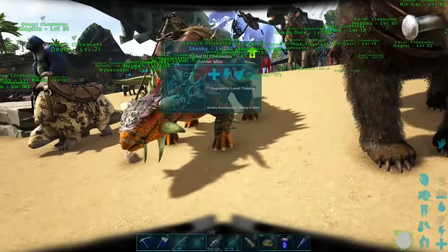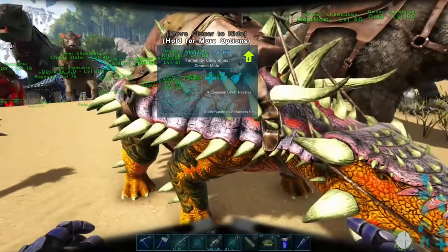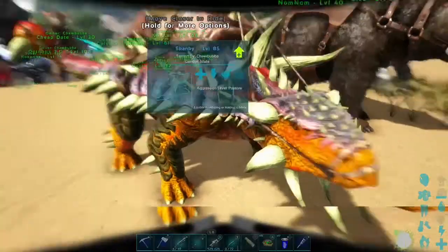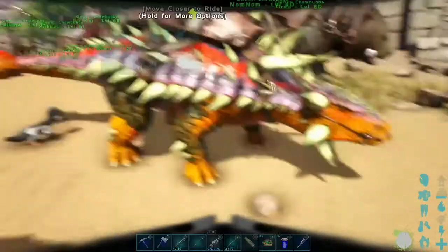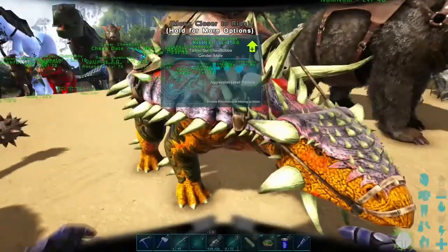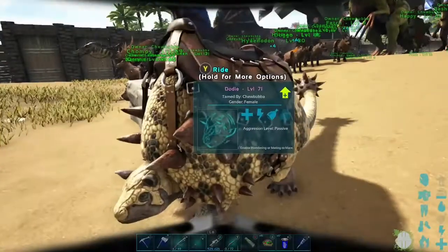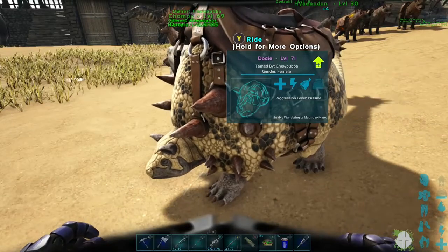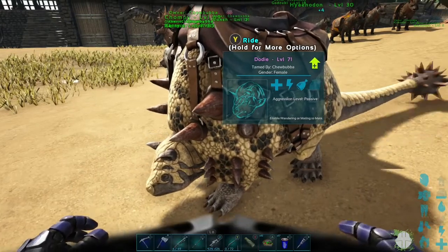Running down, these are all my utility dinos. This is Skanky the Ankylosaurus, great for mining metal. I think this is a leftover from either the summer beach event or last year's Easter event, because Skanky's got some really crazy colors going on. And this is the Doedicurus, which I use for mining stone - I named her Dodie.